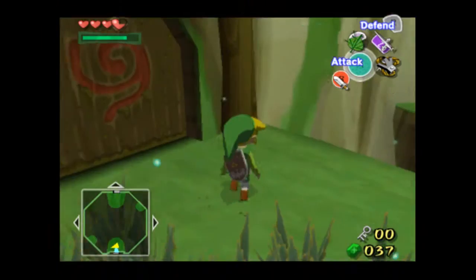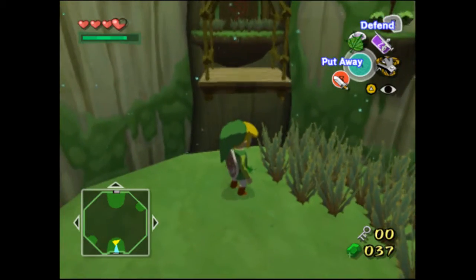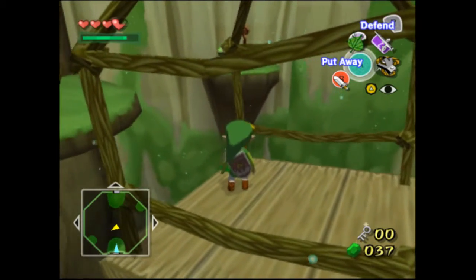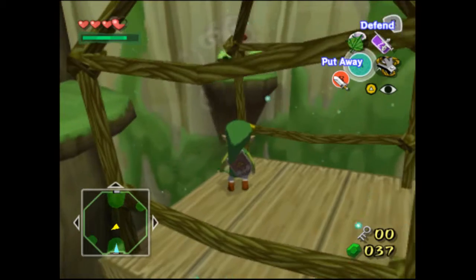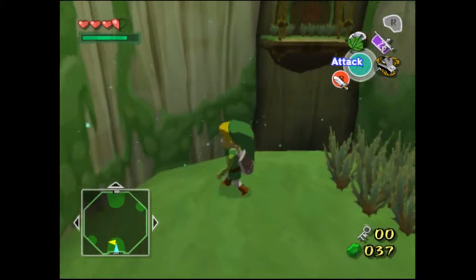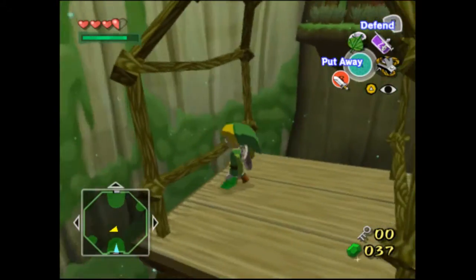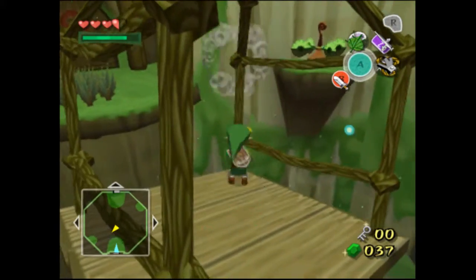I don't think I can get that one. Alright, this is gonna be difficult because I don't have an analog stick, so it's gonna be hard to do it at an angle. I think I can make the jump. Dang it, Link, why are you so short? Jump! That was close. This is like the annoying part of the dungeon.